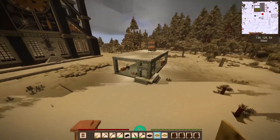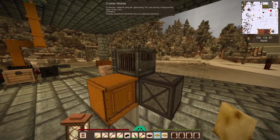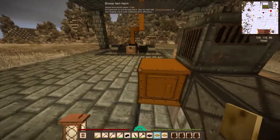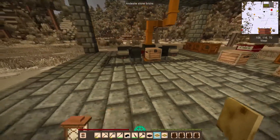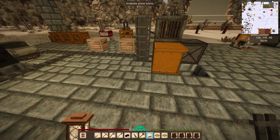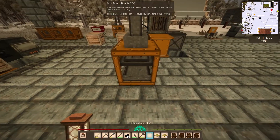We're going to grab a few plates - maybe two stacks - and head over here. We should have a little bit of power to spare. This is busily making things. If you look at the power here, we're using 96 out of 128.